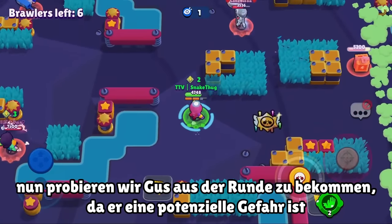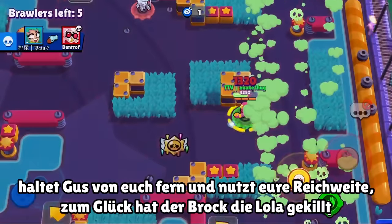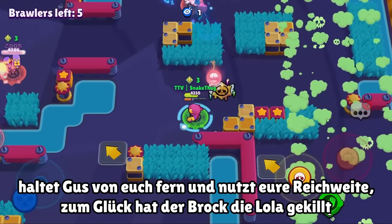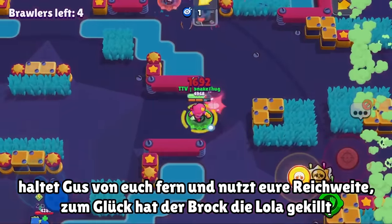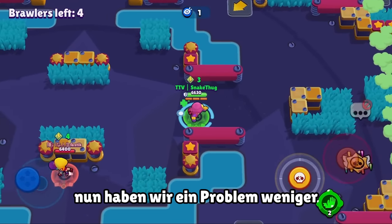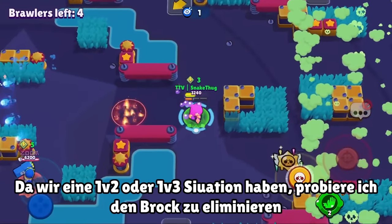We chase him a bit — would prefer to have him out of the game. The Lola in the middle also doesn't want to team with us. There's another chest we can collect. The Gus is coming back so we just keep him in range, and luckily the Brock is shooting at the Lola so we have one less problem.